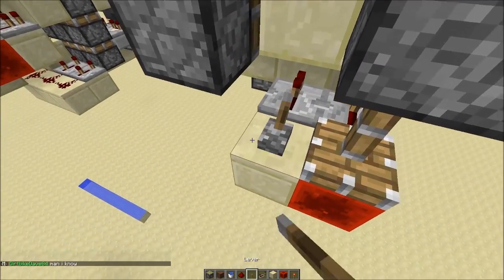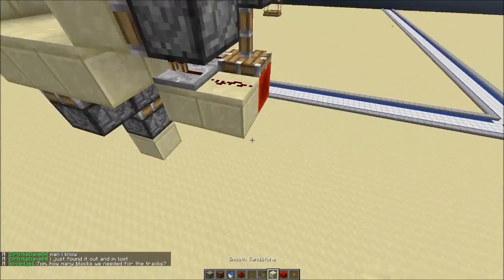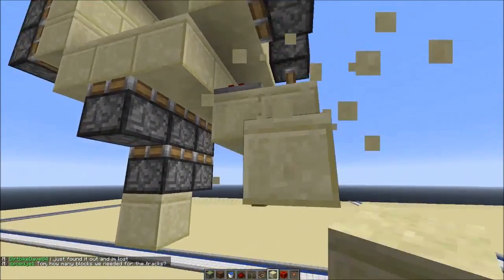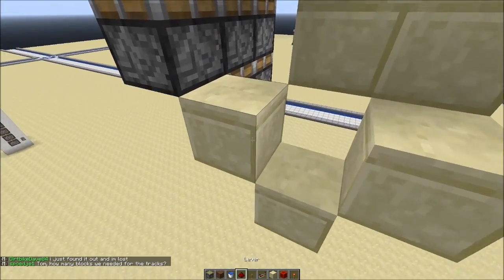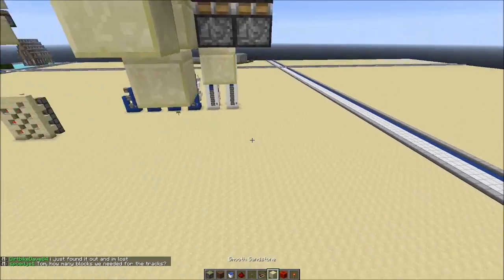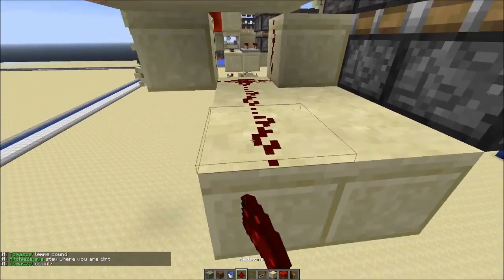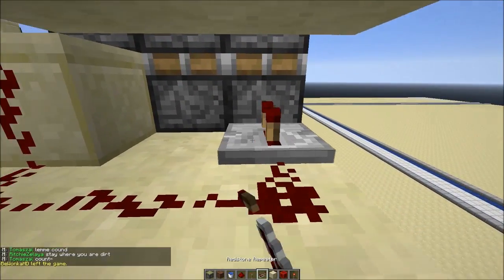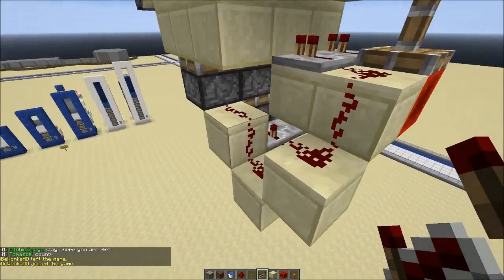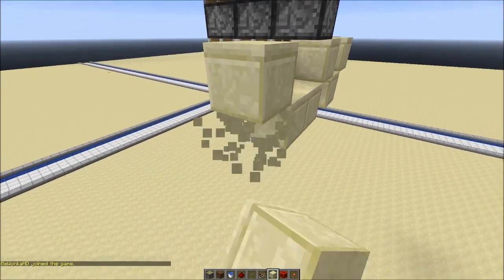And you can put a block here with redstone on it. And block like this, and block like this, and this and this. And put redstone on each of those. Now I want you to come down here and do like this. I'm just gonna double check — that's three ticks on each and every single one of these repeaters. And then you take the redstone further like this.